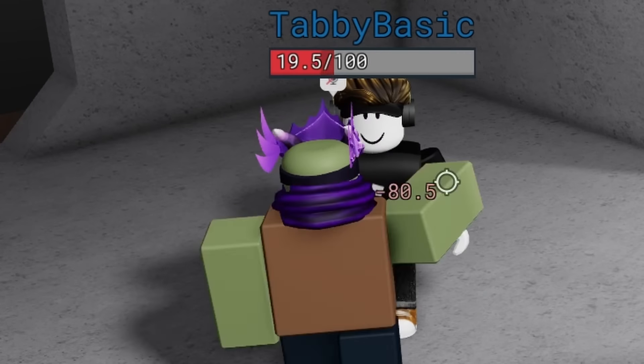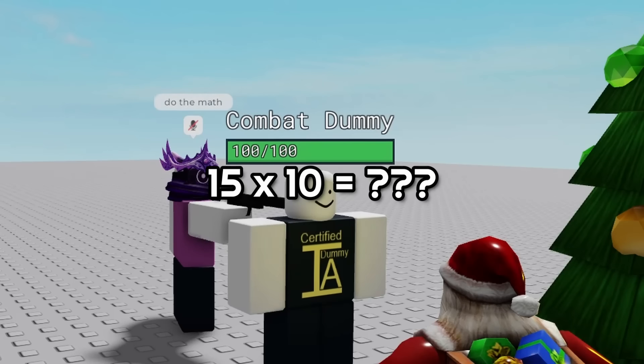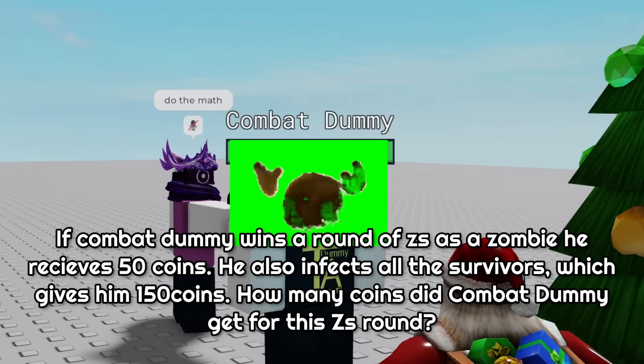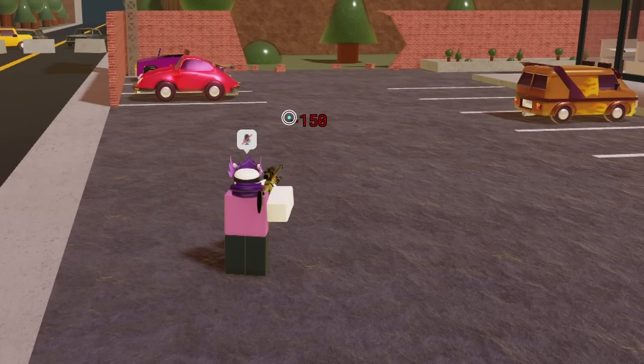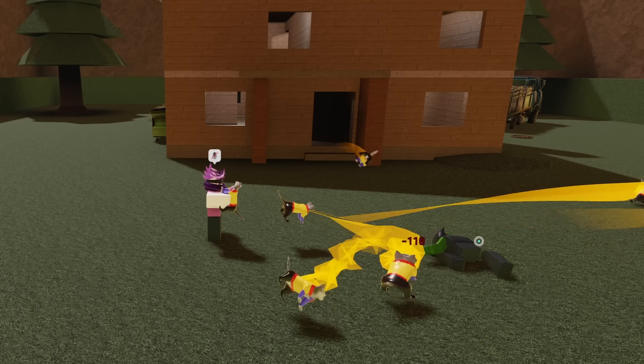For every infection you get as a zombie, you receive 15 coins. But you can only infect a maximum of 10 people, which only gives you 150 coins. Winning as a zombie only gives you 50 coins, but winning as a survivor gives you 220 coins, which is already more than infecting everybody and winning as a zombie combined. You don't get coins for killing zombies, so the maximum amount of coins you can get from ZS is 770.